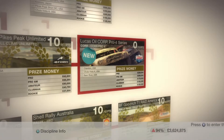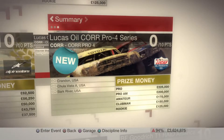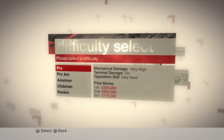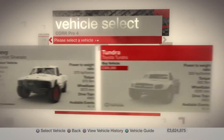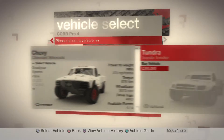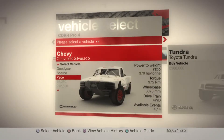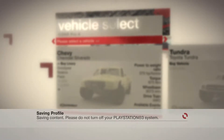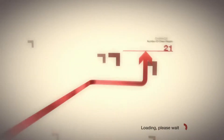Hello everybody and welcome back to my Colin McRae Dirt playthrough. We have Lucas Oil Core Pro 4 Series in front of us today — three races to take part in. Last video I did a little tidying up and didn't do it on maximum difficulty. We've got two vehicles: the Chevy Silverado or the Toyota Tundra. The Tundra has less horsepower per tonne so we're going to avoid that one and stick with the Silverado. We've driven it a few times already. Once this is done we have the finale of this playthrough left, but we have three Pro 4 races to deal with first.